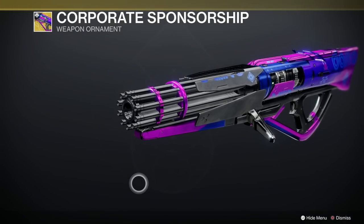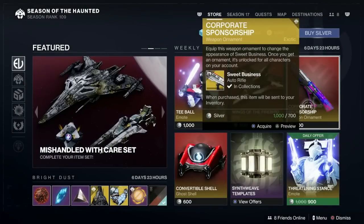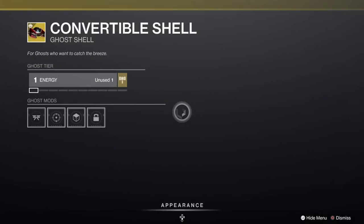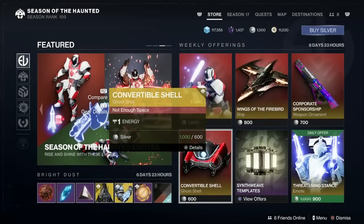Corporate Sponsorship — this is for your sweet business. Look at that, that's quite nice. That's 700, if you like that kind of thing. Convertible Ghost Shell — 600 silver for that one. The ghost all sitting in a hacked-up convertible. We do loves it.